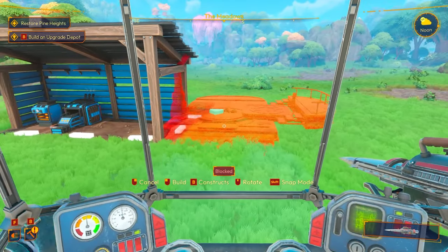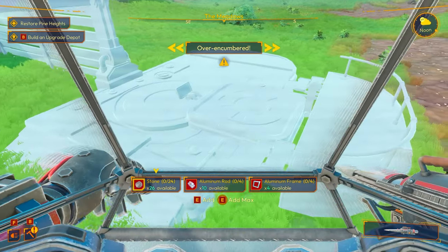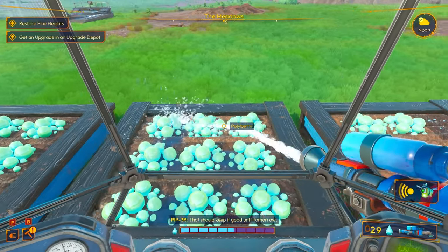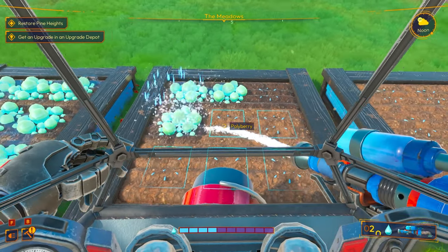I think it's time to build an upgrade depot. This thing will allow us to upgrade our mech. I think we've got everything we need to build it. Give the polyberries a bit of water — if you don't water them, they actually die after a few days.